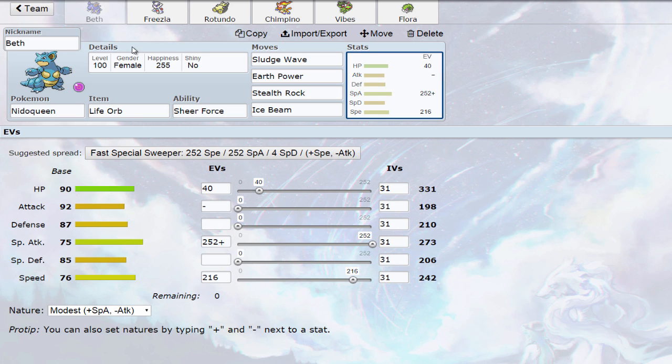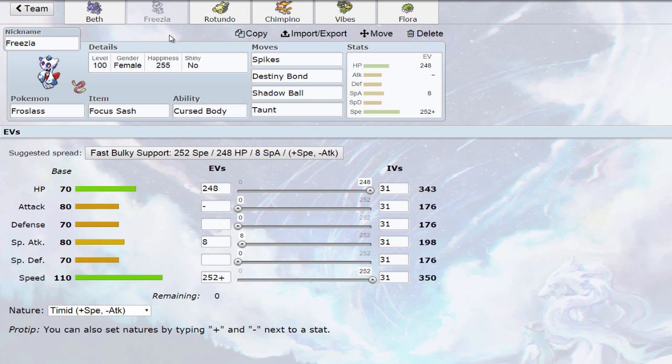We're starting off with Beth the Nidoqueen — it's an offensive stealth rocker, so obviously I have Stealth Rock. Sludge Wave and Earth Power are our STABs, which hit very hard thanks to Sheer Force and the Life Orb. Ice Beam is for things like Gligar. I have 216 Speed EVs with a Modest nature, which allows me to outspeed everything up to defensive Arcanine. They often don't expect that much speed and will stay in and get destroyed by an Earth Power. It also allows me to outspeed Gligar, which is actually pretty fast despite usually being defensive.